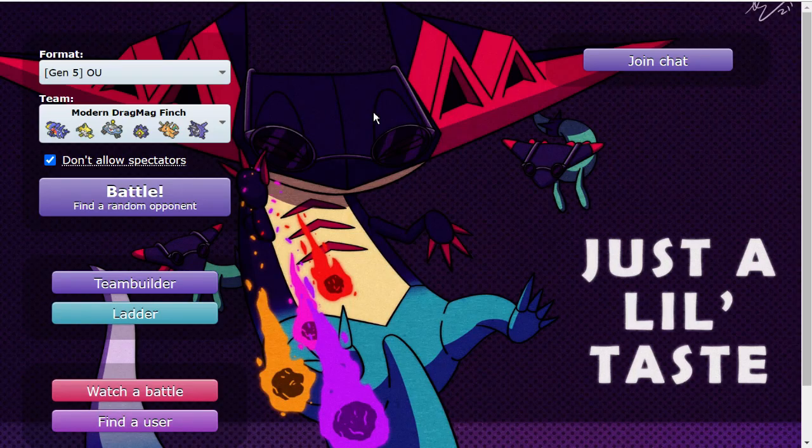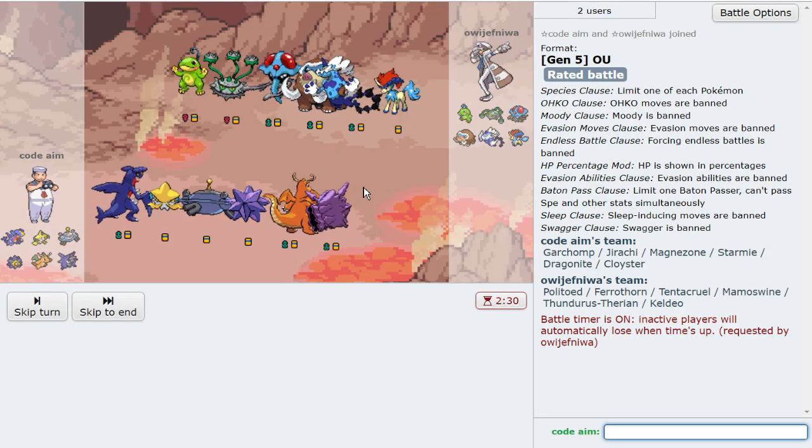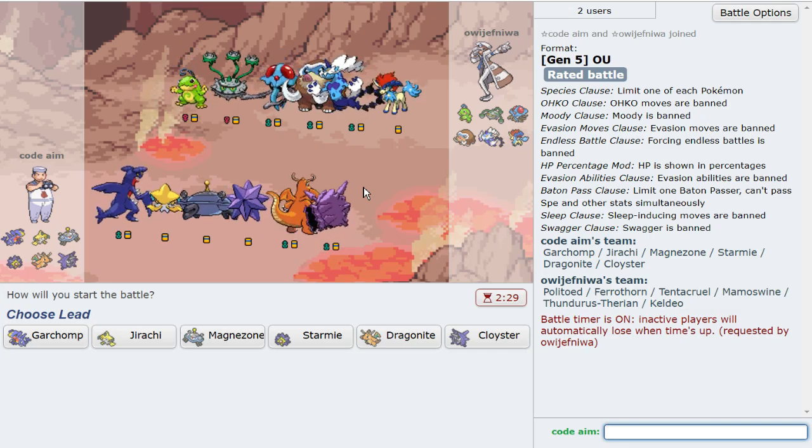You basically play these aggressively so that one of these guys can sweep. If you want this team, go to my website pokeing.com and go to the old gen section — it'll be right there. If you enjoy Black and White, make sure you leave a like, let me know, and subscribe as well.